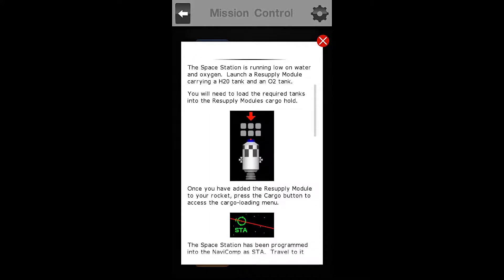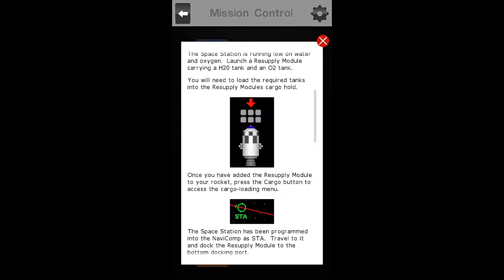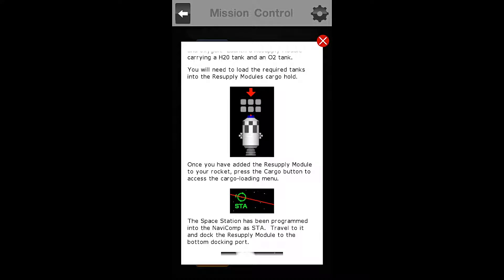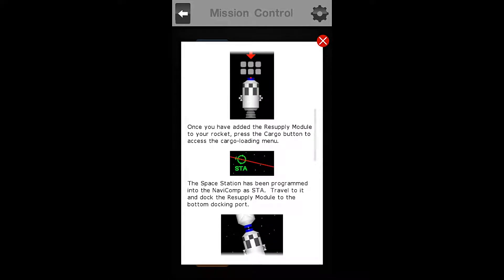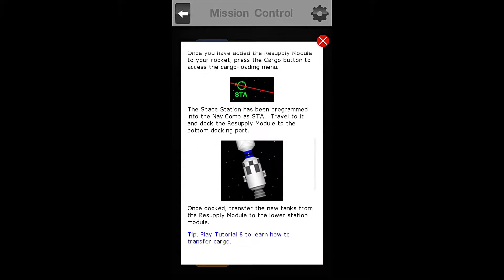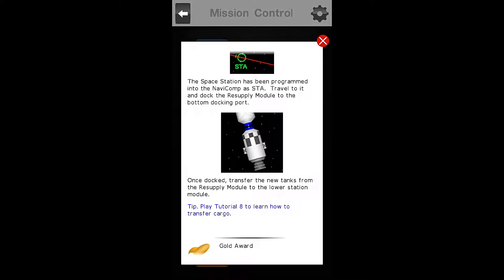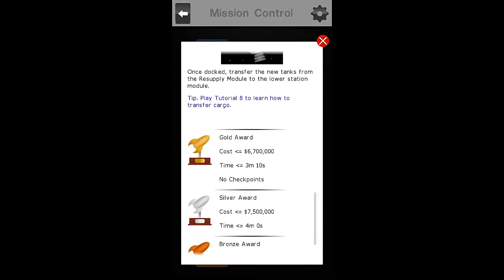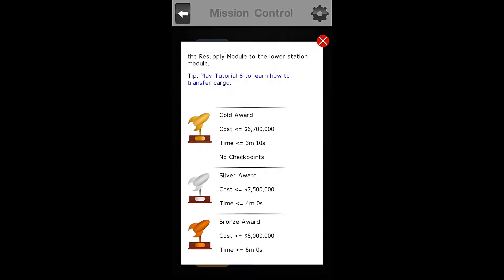The Space Station is running low on water and oxygen. Launch a resupply module carrying an H2O tank and an O2 tank. You will need to load the required tank into the resupply module cargo hold. Once you have added the resupply module to your rocket, press the Cargo button to access the Cargo Loading menu. The Space Station has been programmed into your NaviComp as STA. Travel to it and dock the resupply module to the bottom docking port. Once docked, transfer the new tanks from the resupply module to the lower station module. Play tutorial number eight to learn how to transfer cargo.